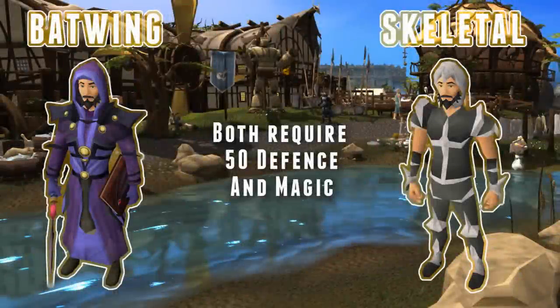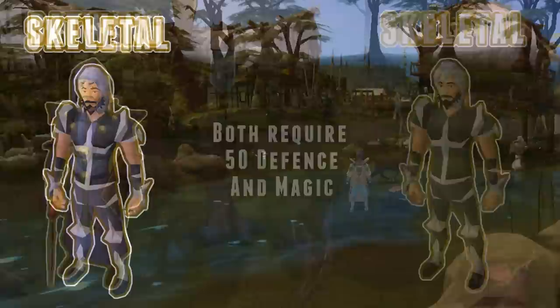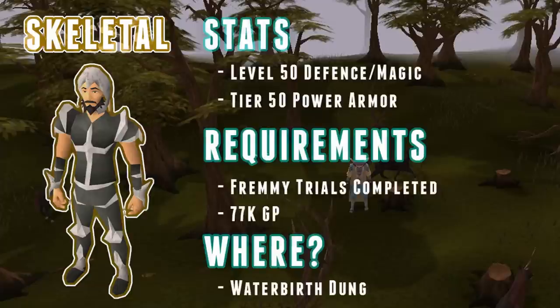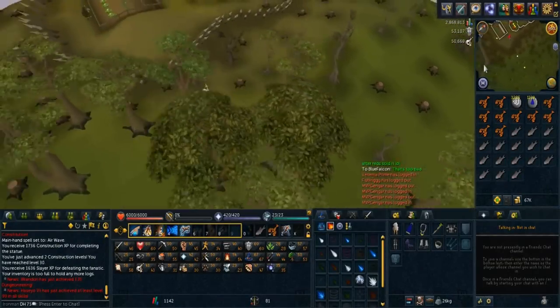Our last two pieces of armor are skeletal and batwing. Both require level 50 defense and magic, and both have their strengths and weaknesses. Skeletal armor is the most difficult to obtain out of all the others, but some may see it as worthwhile. It requires the completion of the Fremennik Trials quest, which is an ideal quest for all accounts as it gives many large XP rewards. I would recommend having the best armor on you before going to obtain this armor. Also carry either salmon or lobsters, as some monsters will hit you quite hard, so be careful.